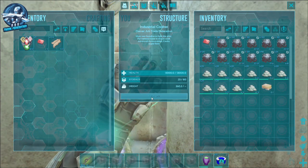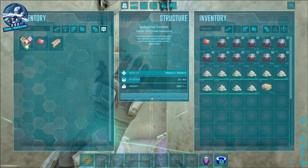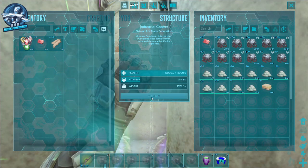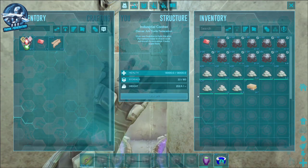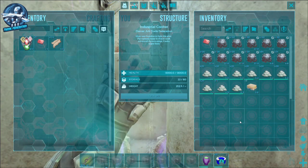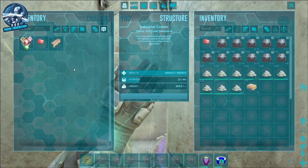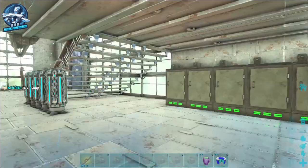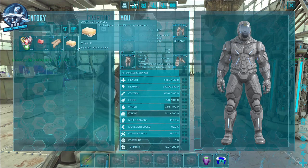So we're going to turn on the cooker here and you can see it's just making soap. We'll let this continue to run, and once we get a stack of 10 we're going to pull it out. There we go — so now we've got our soap.